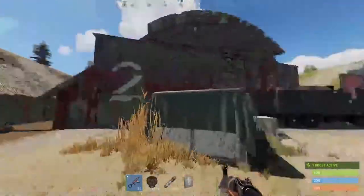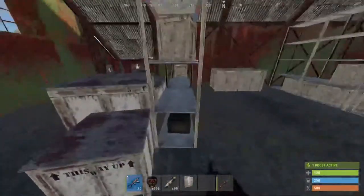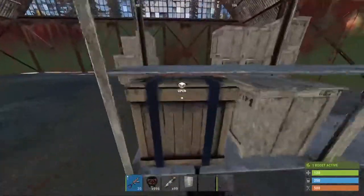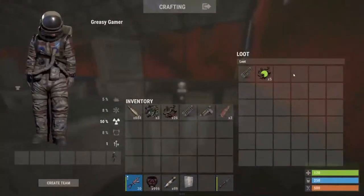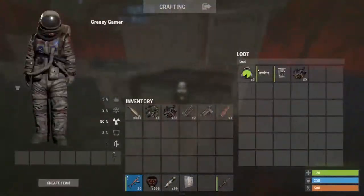For the second hangar, you come in through these doors — there's a crate here and there's another crate here, that's all the crates for this building. For the third hangar, you come in through here, there's a crate at the door and there's one more crate here, and that's the final crate in the hangars.